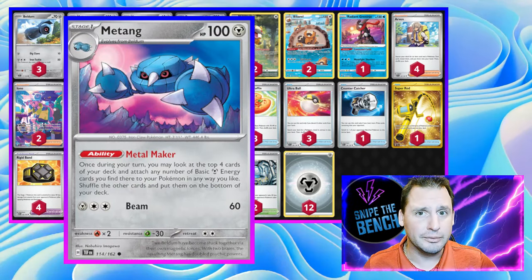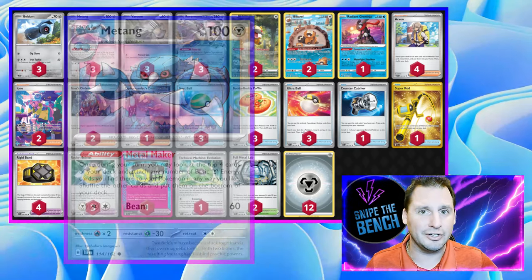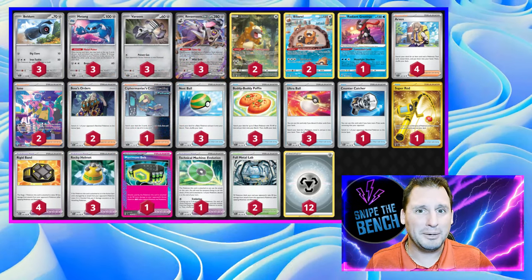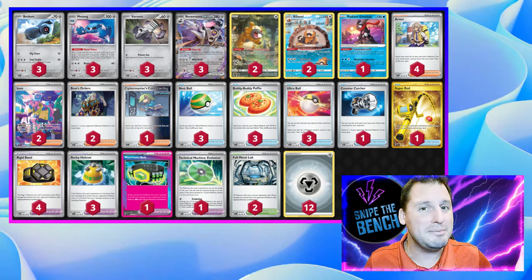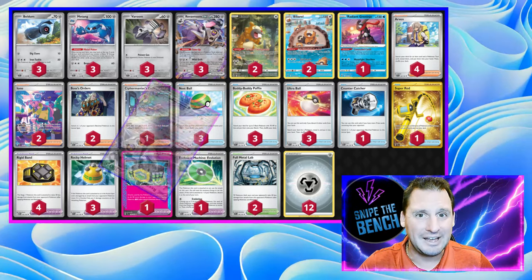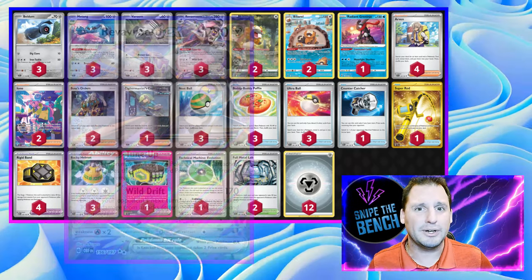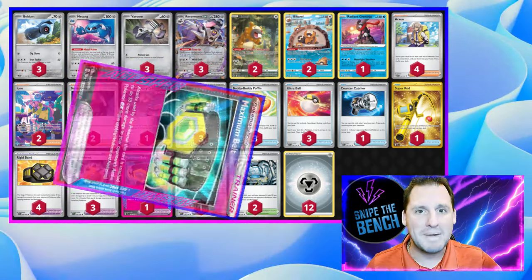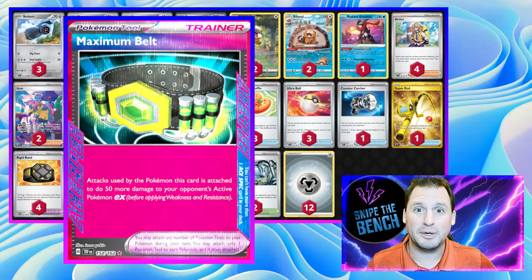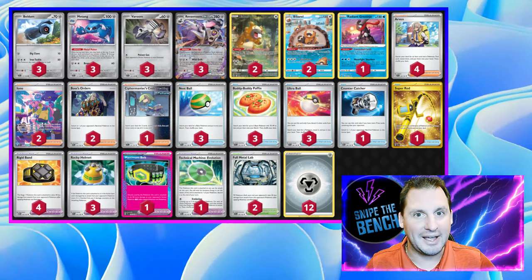We're gonna use Metang's ability Metal Maker to charge up Reveroom, hopefully on turn two, because you can get an attachment each turn. Metal Maker only needs to find one or two energy, so you can start attacking — hitting for 170. Then we add tools: our ACE SPEC is the Maximum Belt, hitting for 50 more, meaning we're hitting for 220, knocking out most basics.